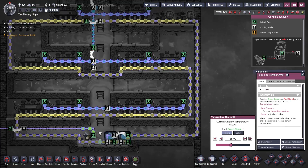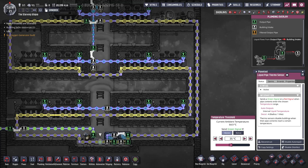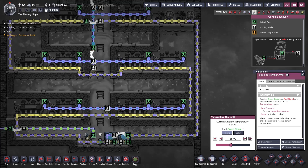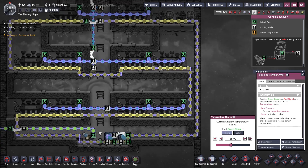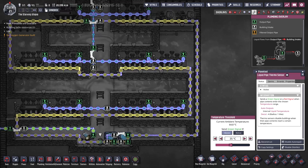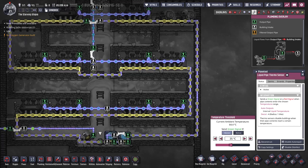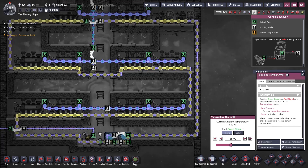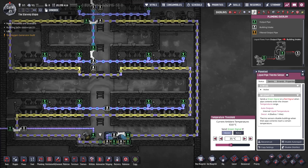The other key bit of plumbing here is the cooling loop that cools the turbines. These generate a significant amount of heat, and I've used a polluted water loop and two steel aqua tuners. You could use super coolant and have one aqua tuner. For the pipe thermo sensor, I've set this to above 35 degrees Celsius, but it just needs to be low enough to keep the steam turbines from overheating. I explained cooling loops in depth in their own tutorial byte.